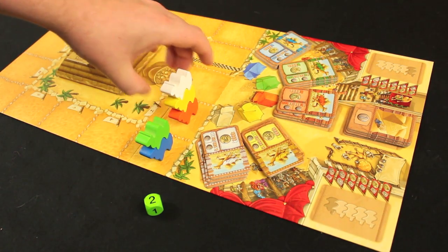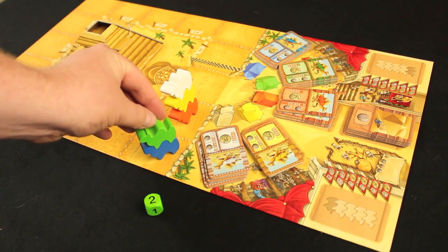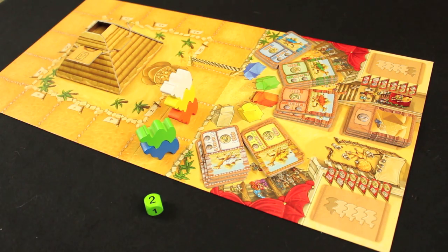The race order of camels on the same space is always top to bottom. So in this example, the green camel is in first place because it's on the top of the stack.